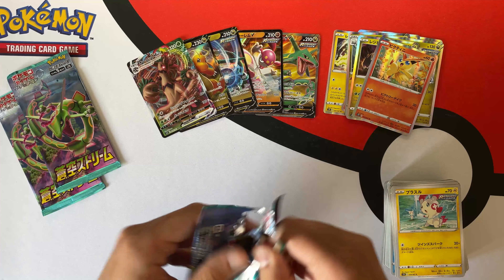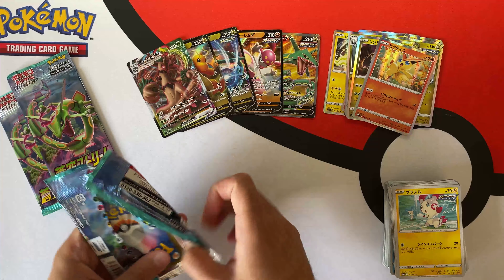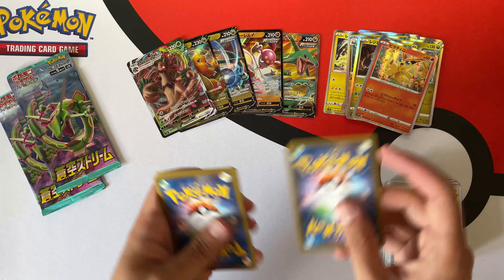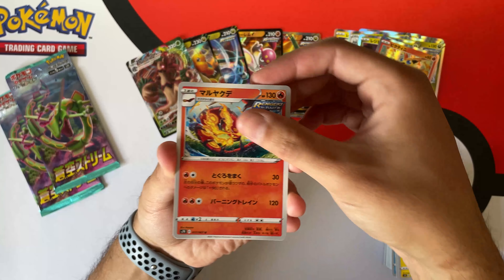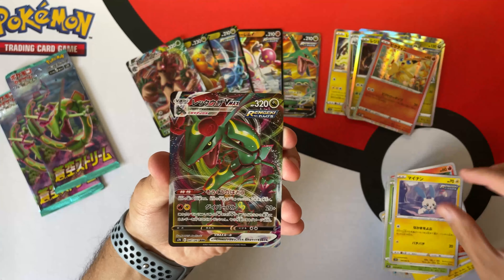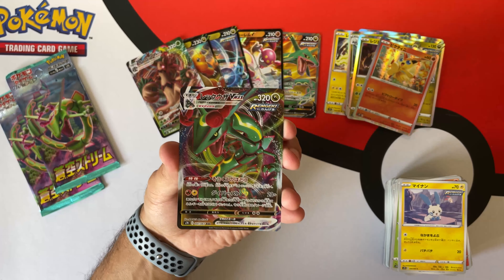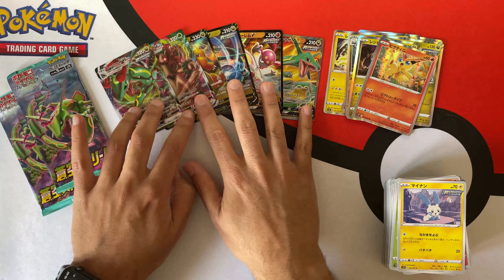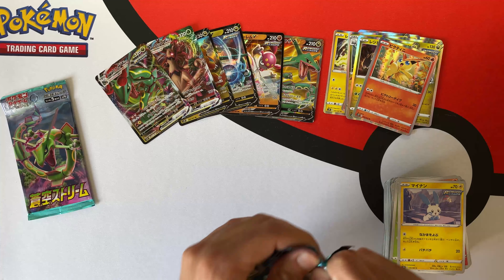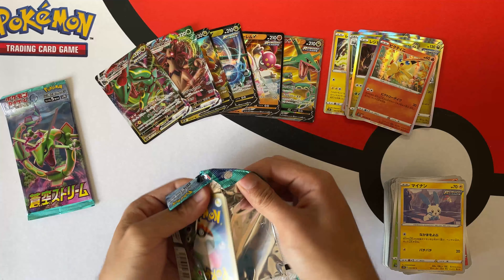And in theory a hyper rare — I don't know if this set has a Rayquaza hyper rare, I don't think so. Three packs left. Yes — another Vmax! All the Vmaxes were together. We have a Rayquaza Vmax! This is definitely the Rayquaza box — we got three Rayquazas at this point and the Dragonite. That Rayquaza looks great, the full art as well.